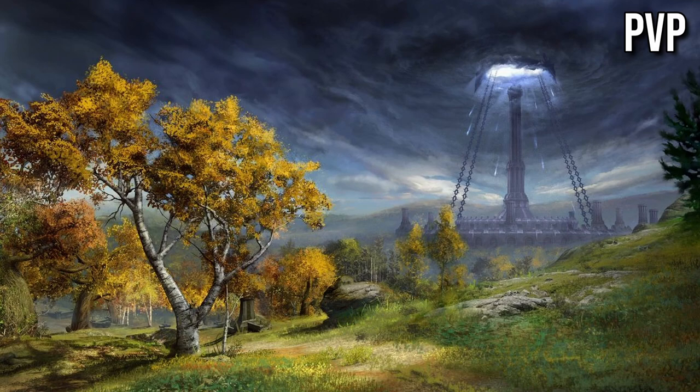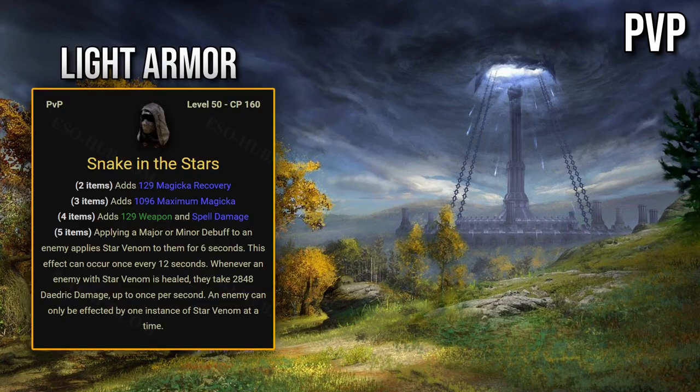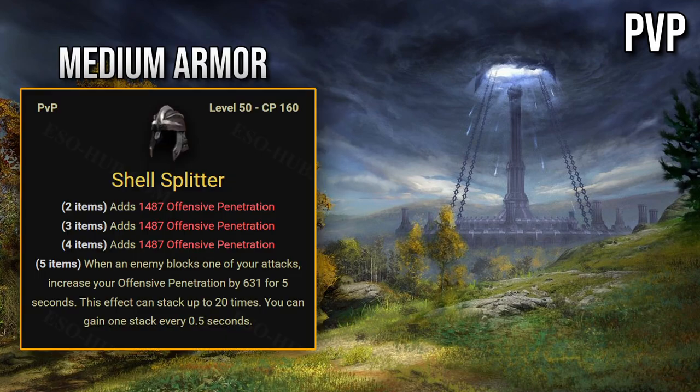Now moving on to PvP sets, which you can get from Rewards of the Worthy. Light armor set: Snake in the Stars. Applying a major or minor debuff to an enemy applies star venom to them for 6 seconds, once every 12 seconds. Whenever an enemy with star venom is healed, they take 2848 oblivion damage, up to once per second. Useless in PvE. Medium armor set: Shell Splitter. When an enemy blocks one of your attacks, increase your offensive penetration by 631 for 5 seconds, stacking up to 20 times. Also useless in PvE.